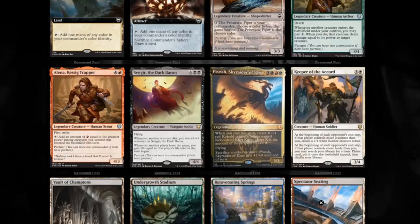We get a reprint of Prosh, which looks pretty cool — one of my favorite commanders, I think I've said that a million times on this channel. We get Sengir, the Dark Baron. Whenever another creature dies, you put two +1/+1 counters on Sengir. And whenever another player loses the game, you gain life equal to that player's life total as the turn began — so that is something you're going to have to keep track of, which might be a little bit of a pain. He also has partner, so you don't just have to rely on Sengir; you could have another option there.